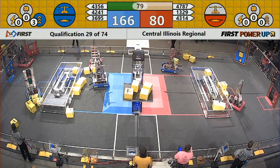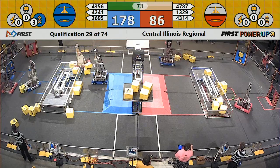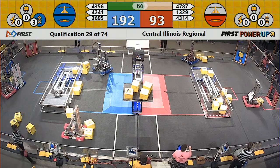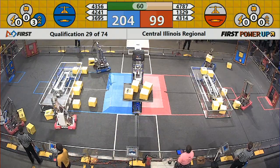We see some power cubes queued up in front of the Red Alliance vault — they are still deciding when and where to play those power cubes. Red Alliance is in confident possession of their switch, but Foximus Prime is trying to take that scoring opportunity away from them. Just over one minute remains in the match, with about 100 points separating these two teams.